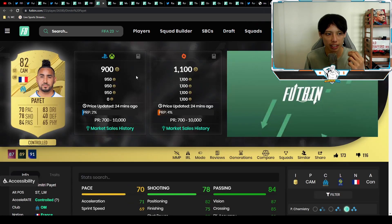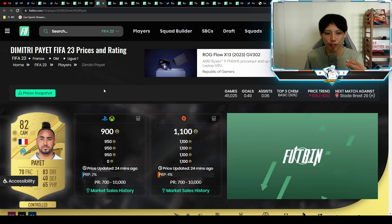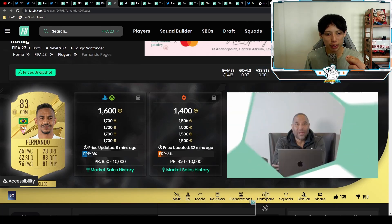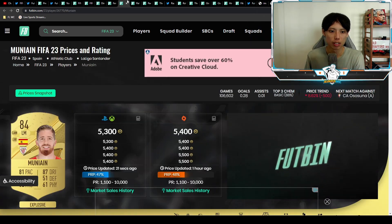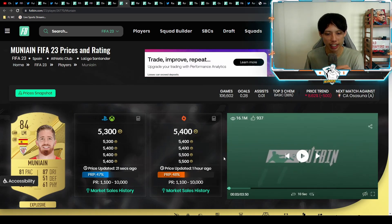So what should we invest in? I think we have a shout investing in 82s, because of a combination of the 81x11 and the possibility that the MLS thoughts guaranteed pack might be a lower rating — like 83 with 2x85. For 82s on console: 950 coins max, try to pick them up on bid at 850 coins. PC players: 1.1k max, 900 coins on bid. For 83s on console: 1.7k max, 1.5k on bid. PC players: 1.5k max, 1.3k on bid.